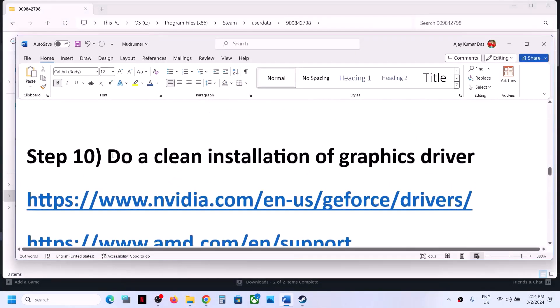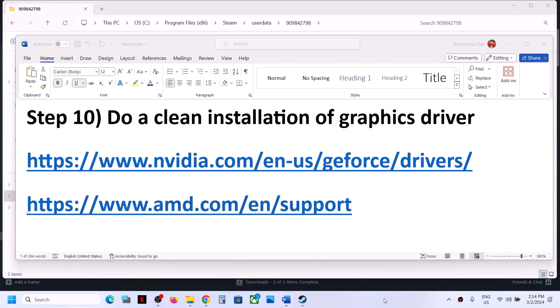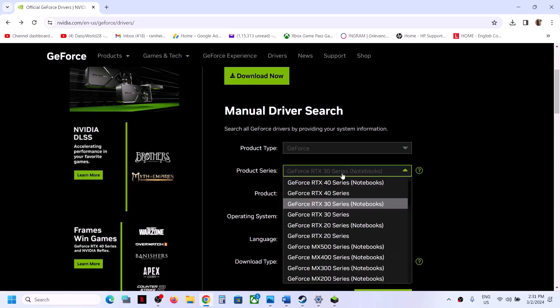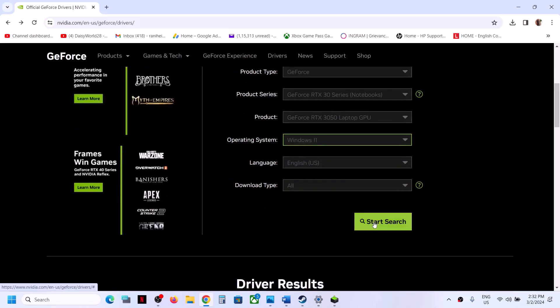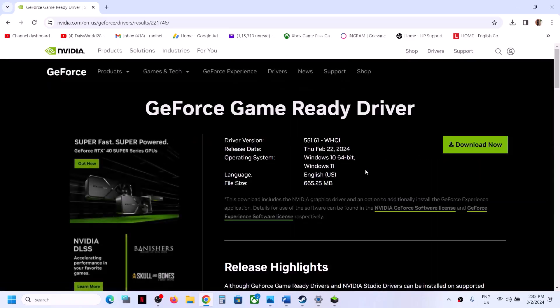The next step is to do a clean installation of your graphics card driver. If you have an Nvidia card, go to the Nvidia website; if you have an AMD card, go to the AMD website. On the Nvidia website, select the right product type, series, graphics card, and operating system. Click Start Search, then scroll down to find the latest GeForce Game Ready Driver and click Get Download, then Download Now.